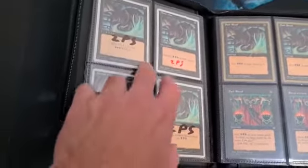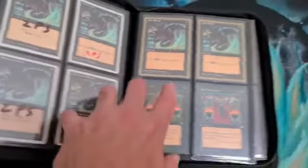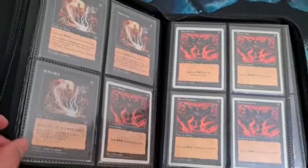These two are 1996 and these four are 1996 edition, two-player sets. The World Champion, Ice Age, Mirage, Fifth Edition.